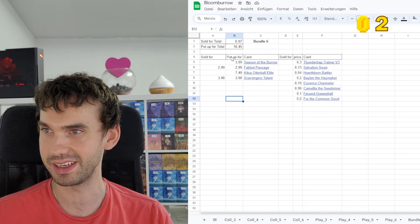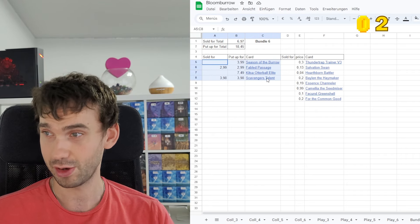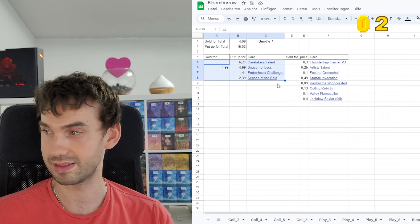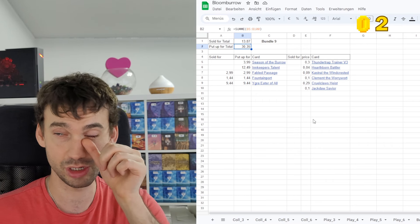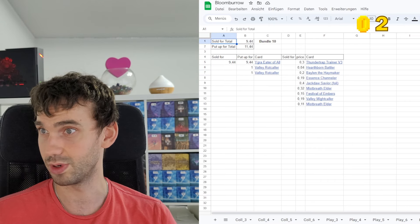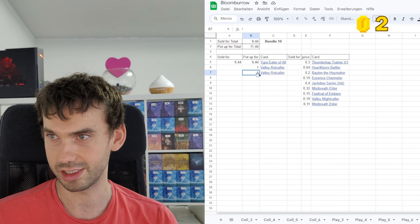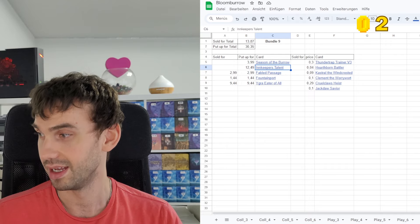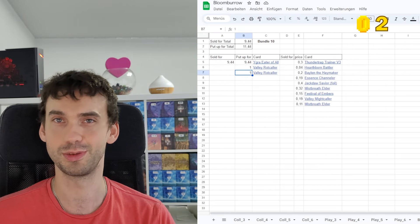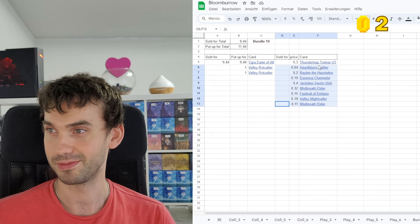Let's check out the Google Sheet — it's as bad as you saw in the video. First bundle: four cards sellable, totaling 18 euros 45. Second bundle: 15 euros, also only four cards sellable. Third bundle was the best one at 13.30 euros. Last bundle, the worst one: 11 euros. That's a total of around 75 euros, meaning I lost about 105 euros across these four bundles. I'm glad I'm done with these — that was the last four I still had laying around.